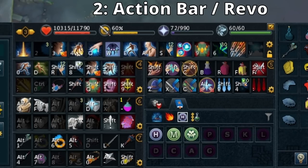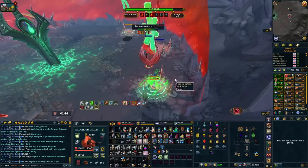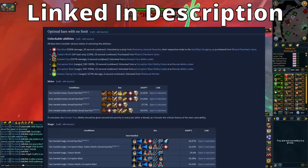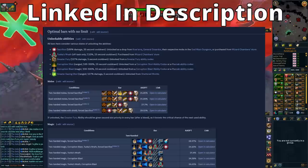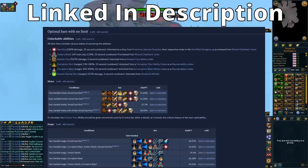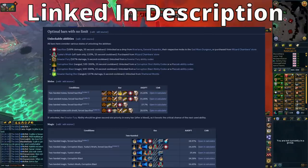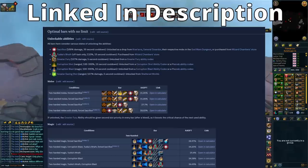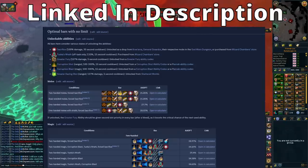The best way to set up your revolution bar is to use the RuneScape wiki, which I'll link in the description. It gives suggested action bars based on what you've unlocked and whether you're doing AoE or single-target bossing. It's also worth knowing that abilities like Concentrated Blast and Needle Shot increase crit chance or flat damage for the next ability — these don't apply to bleeds, so don't place bleeds directly after them or you'll waste that bonus. The wiki accounts for this.